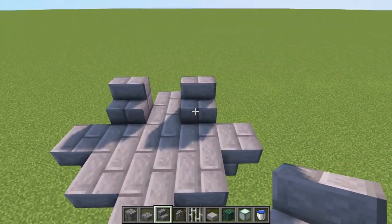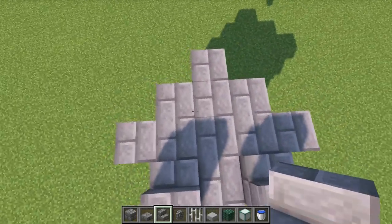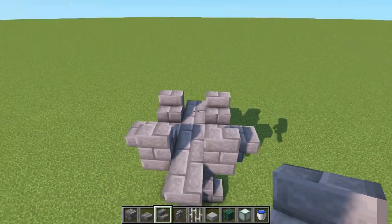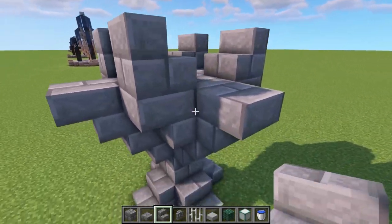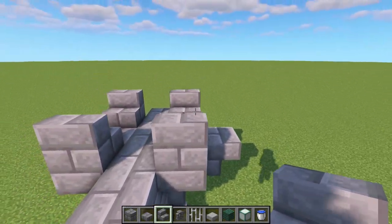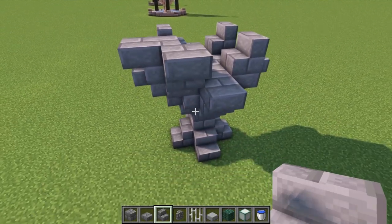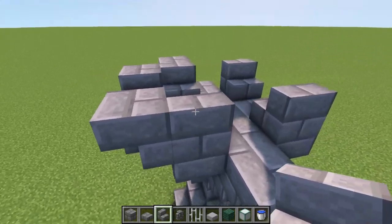Place an upside-down stair facing forwards from here, then turn around and face two stairs in the opposite direction for the other side, so you get an upside-down stair on one face and one on top. For each corner, put a stair against that block and then one against the side of it, doing that all the way around.